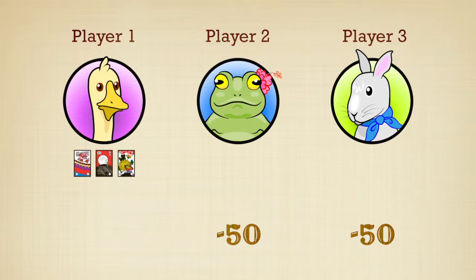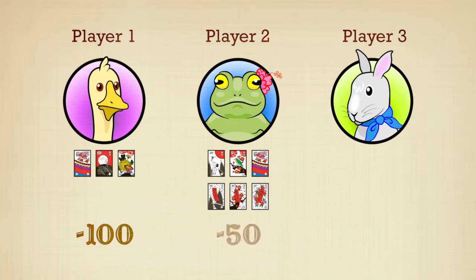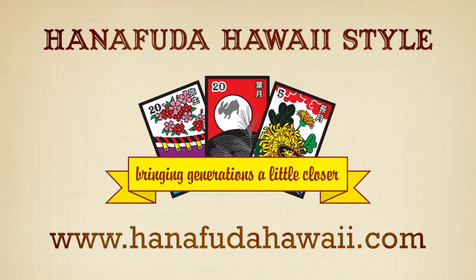If player one makes one Yaku and player two makes two Yaku, then player one must subtract 100 points, player two must subtract 50 points, and player three must subtract 150 points. Let us know if you have any questions and visit our website at www.hanafudahawaii.com.